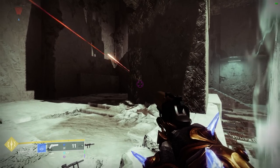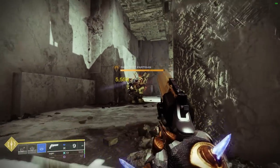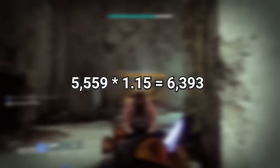How much is the buff anyway? In this clip here, you can see that I hit Carl unbuffed with Ice Luna for 5,559, then I self-proc the buff — more on this later — and hit for 6,393, which is a 15% damage increase.